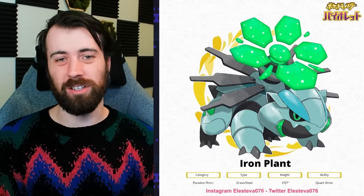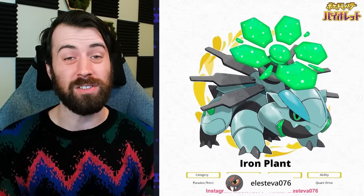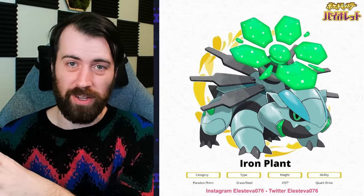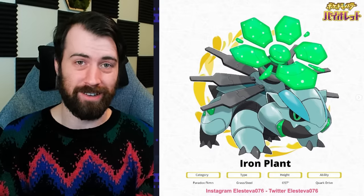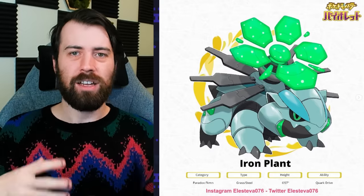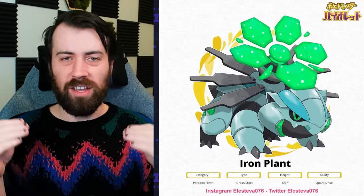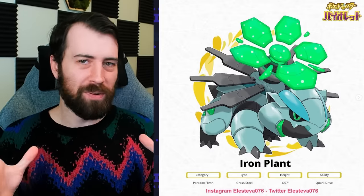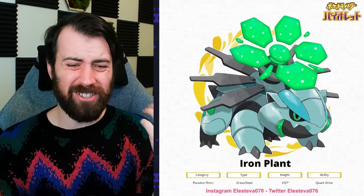But let's give some other Kanto starters some love. Here we have Iron Plant by Elisteva076, and it is a future Paradox form of Venusaur. I love this concept — taking the flowers from Venusaur and turning them into solar panels, which both harness the power of the sun, is just brilliant and makes complete sense lore-wise. Of course they would make this machine in the form of a Pokémon that could absorb solar energy, that they can then use in their futuristic electric-filled cities. The lore potential of this Mon is just astronomical, and I love that. The design is just sick — look how freaking epic this is.